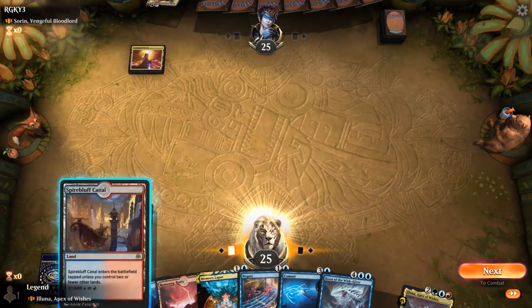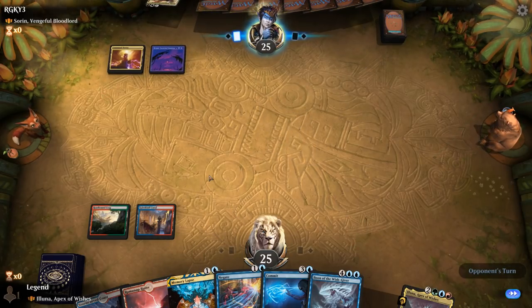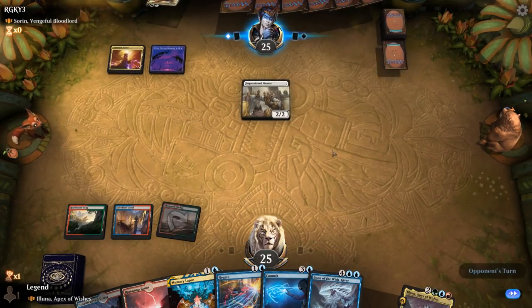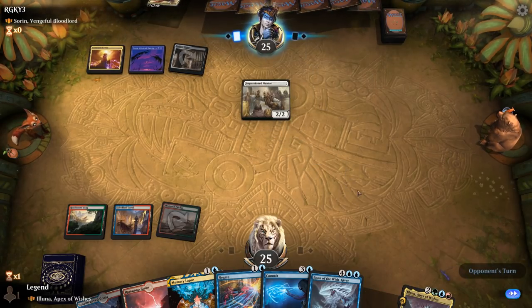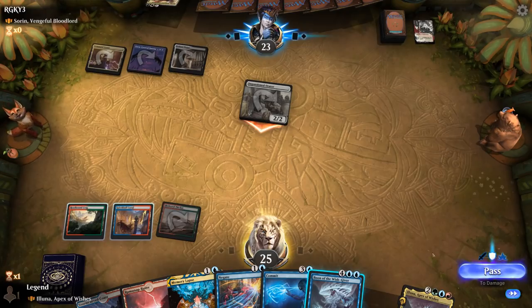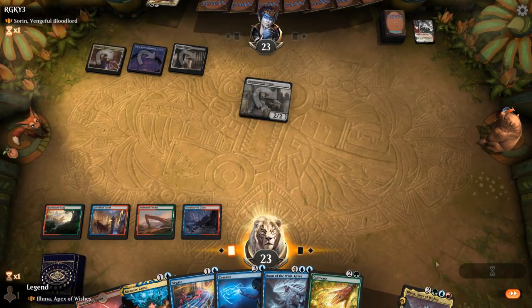Turn 2 Spire Bluff. Keep up Negate and Memory Lapse. Probably want to hang on to Boon as a 6-mana draw 4. I might Memory Lapse an aggressive 2-mana creature. Negate deals with Surin. Orator we can let slide — I was probably going to lapse a 3-drop pirate creature. We're just trying to buy time until we find a way to make a creature token. Sign in Blood — they can have it, I just want to keep my counterspells to prevent our opponent from impacting the board too much. Cultivate's nice although it would leave me shields down on counterspells, so I'll wait one more turn.